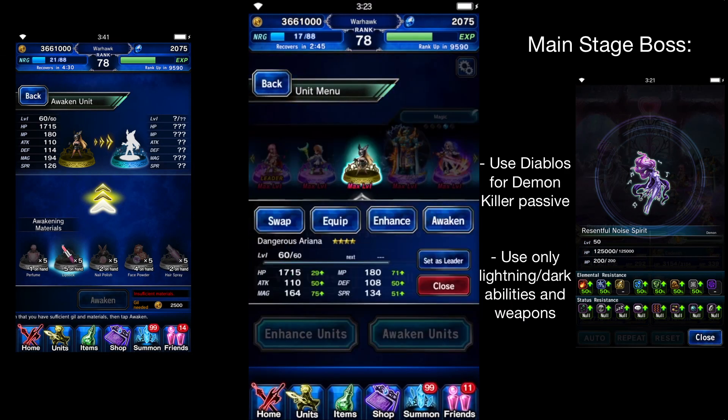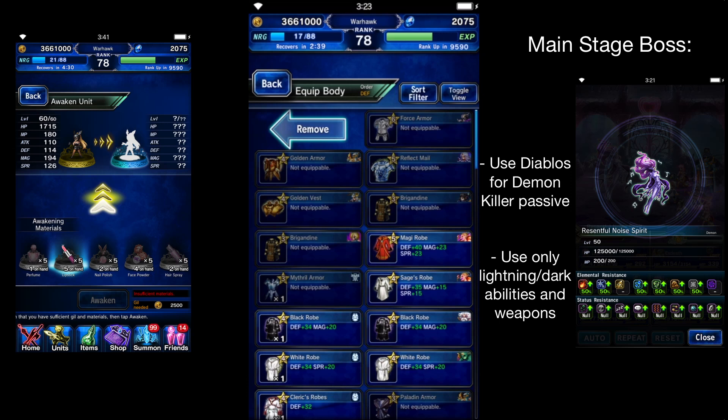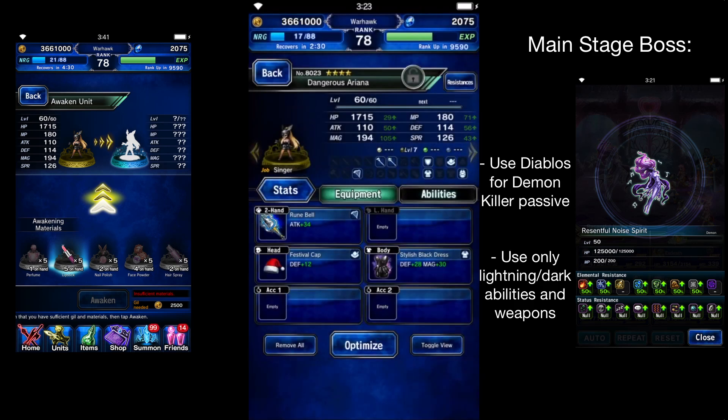We'll go to units and equip her real quick. I just put some random stuff on her earlier — there it is: the Stylish Black Dress. All these event items are crafted just for her. I mean, it's her event so I guess that's whatever.